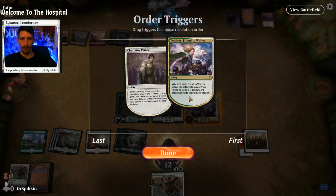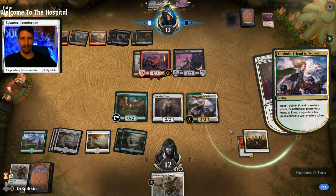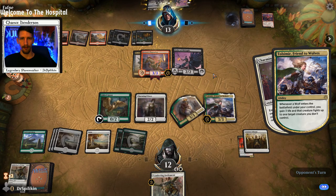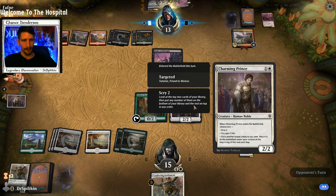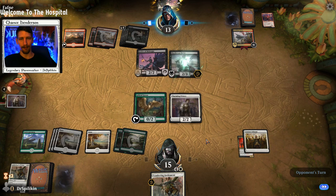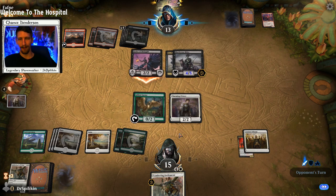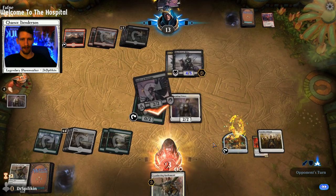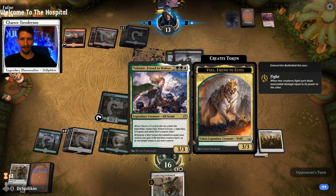We'll get these two back down. We want it to go in this order: we're going to exile you — but that won't take effect until after we get the Tolsimir effect first. So we'll use Tolsimir to kill the Murderous Rider, then exile Tolsimir. At the beginning of the next end step Tolsimir returns — we'll kill the Order of Midnight. No blocks, we'll create a food token. It's complicated but it's working — that's all that really matters.